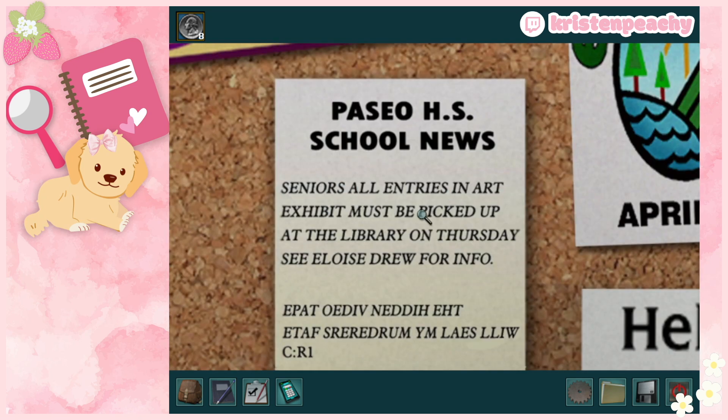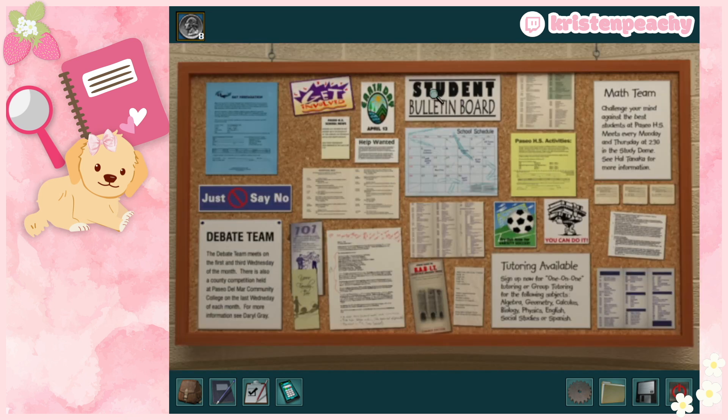Found something to click on! 'Senior injuries and art exhibit must be picked up at the library on Thursday — see Eloise Drew for info.' There's a code at the bottom — let me try to read it backwards. 'Stay with me — the hidden videotape will seal my murderer's fate.' Hold on — are they admitting that Jake knew he was going to get killed? Unless someone else was going to get murdered. That's aggressive.